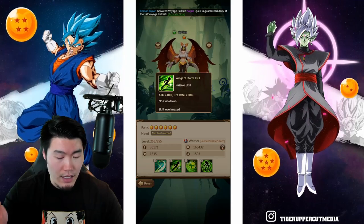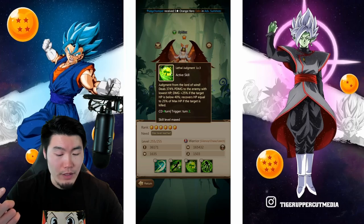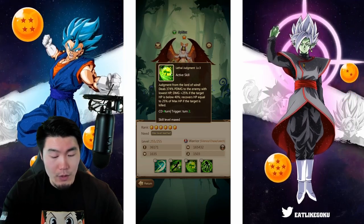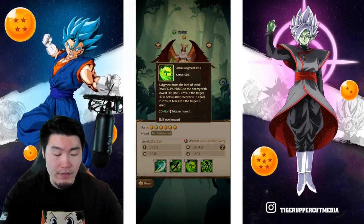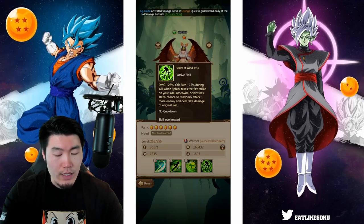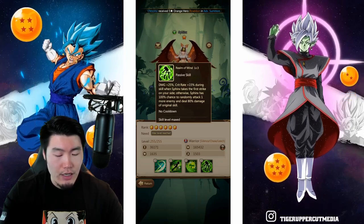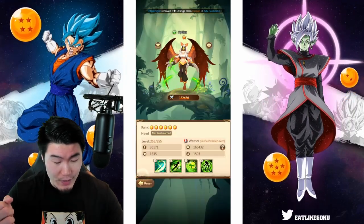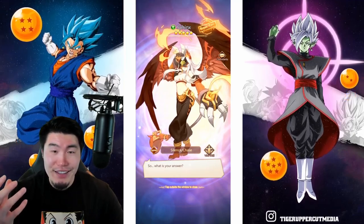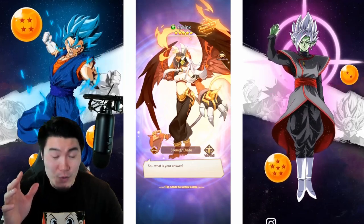And then there's a passive skill — Wings of Storm: Attack plus 40%, crit rate plus 20%. Active skill Lethal Judgment: deals 374% physical damage to the enemy with lowest HP. Damage plus 25% if the target HP is below 40%. Recovers HP equal to 25% of max HP if the target is killed. Passive skill Realm of Wind: damage plus 25%, crit rate plus 15% during skill. When Sphinx takes the first strike on your side, she has 100% chance to randomly attack one more enemy and deal 80% damage of original skill. Interesting. The design is very cool — I love the wings and the claws and everything. I thought those were horns above her head, but that's her other claw. Really, really dope.